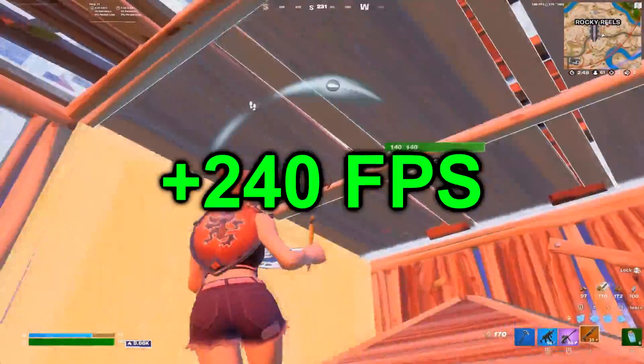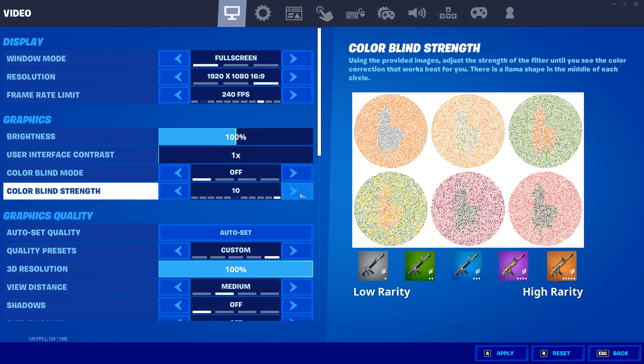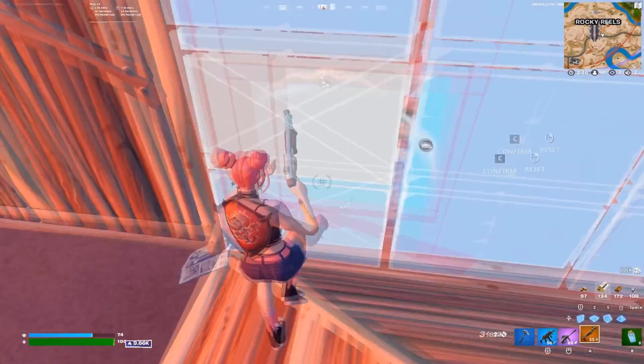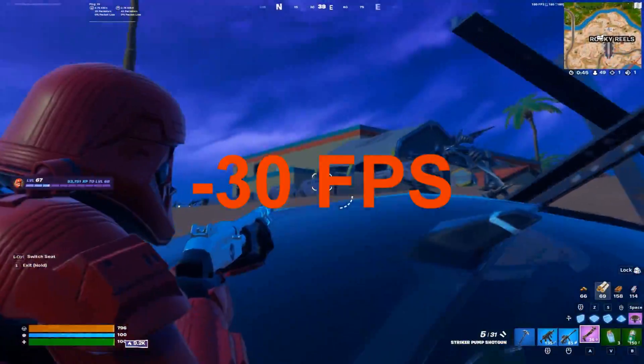This second setting will boost your FPS massively. Go into your settings and set your colorblind mode to off. Lee Stripes did a video testing this out and found that using any type of colorblind mode reduces your FPS by about 30.